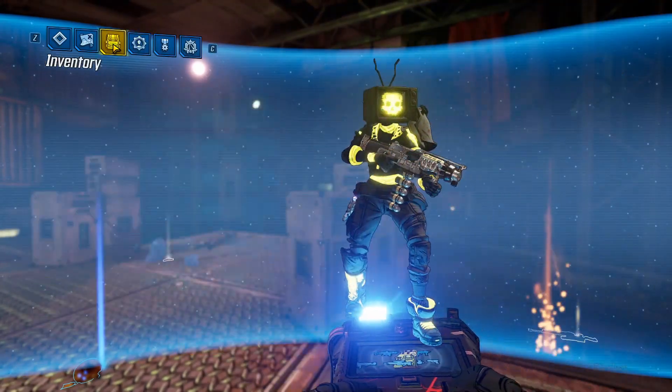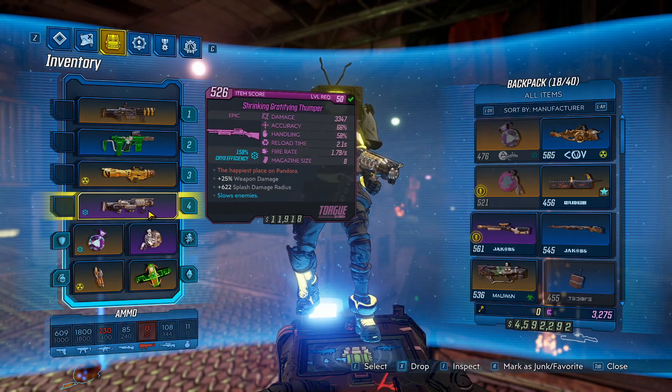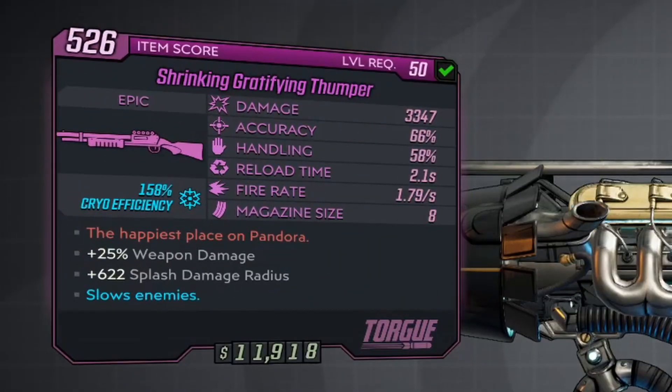Right guys, today I'm bringing you a unique item guide in Borderlands 3, and in this video we'll be looking at the Torg shotgun known as the Thumper. The red text on the weapon reads: the happiest place on Pandora.